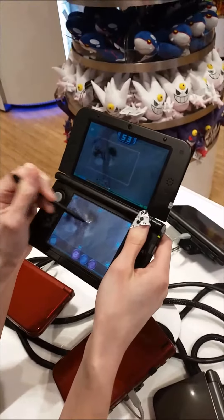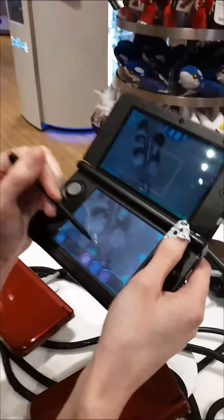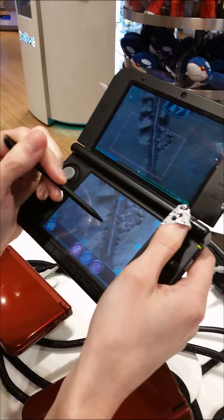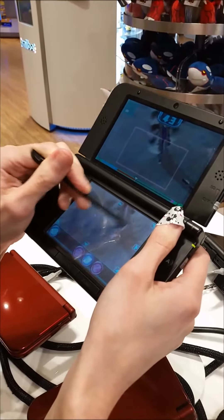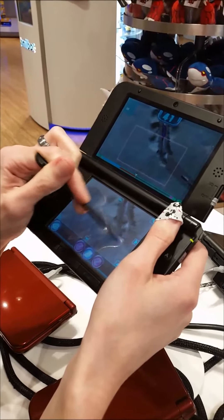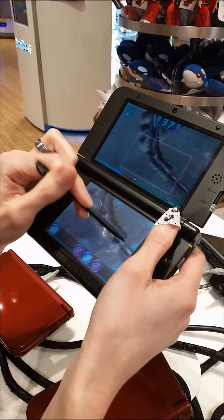I'm working on excavating this fossil and I'm using a hammer right now because I'm not very gentle with my fossils. But what you actually want to do is be gentle with chisels, because if you're gentle you'll get a better fossil, which means you get a more powerful vivisaur.